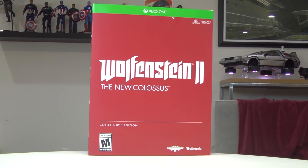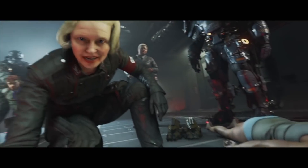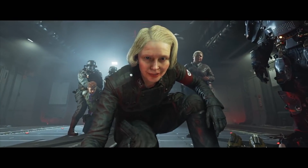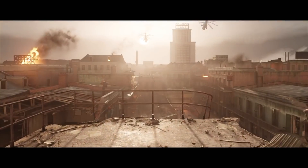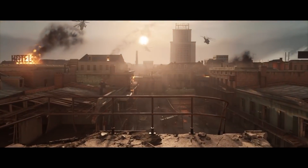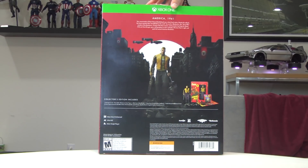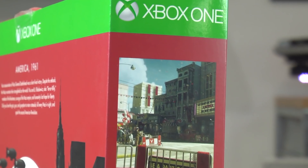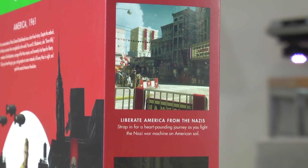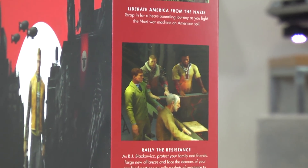If you guys aren't aware, Wolfenstein II deals with an alternate reality where America lost World War II and the Nazis have taken over. The game takes place in 1961, and with that being said, we are treated with a Collector's Edition released from Bethesda Software for Xbox One and PlayStation 4 — this beautiful Collector's set here.